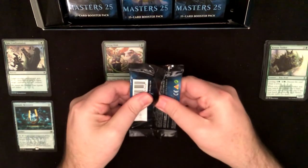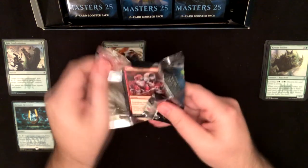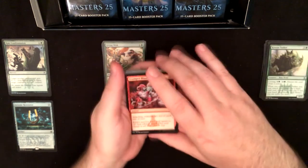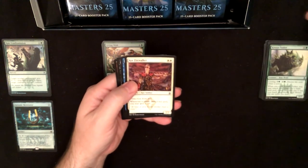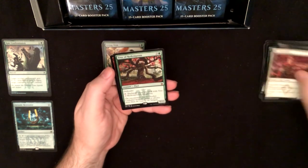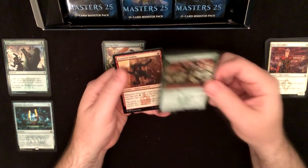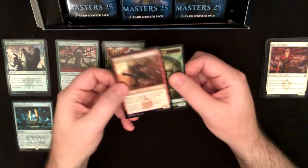I just hope I get some — there's about 10 uncommons in this set after opening two boxes that I still do not have, so I'm hoping to get some of those in this opening. Core Firewalker, Curiosity, Will-o'-the-Wisp. Tree of Redemption is our mythic and a Frenzied Goblin foil.